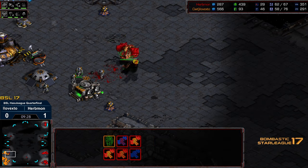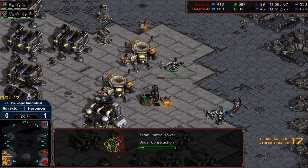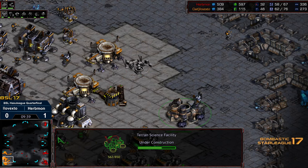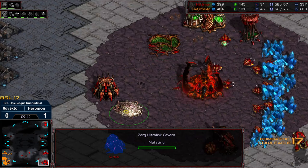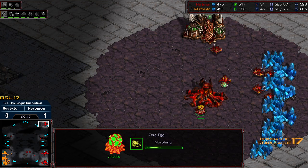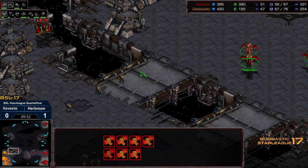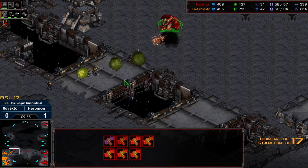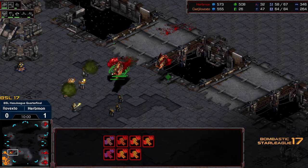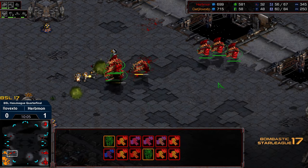Smothering attack right now for Erbmon. It looks like he's pumping out another wave of Mutalisks. Not sure he needed to do so with this timing - maybe could have saved that gas a little bit. But we got double Control Tower, that Science Facility about halfway finished. Erbmon dropping an Ultralisk Cavern, recognizing he's in a really healthy gas scenario. He could easily take that top right fourth without a lot of trouble. It's kind of the Tao of Zerg - knowing when you can grab stuff but not needing to overcommit.